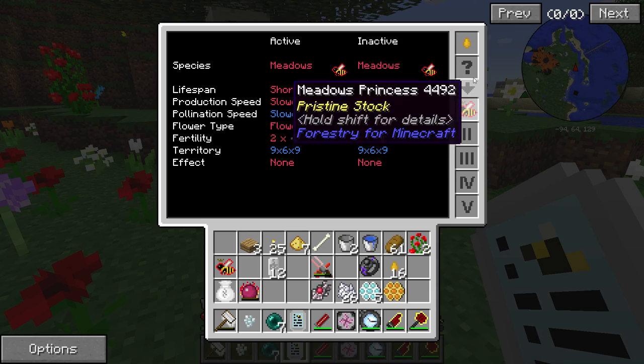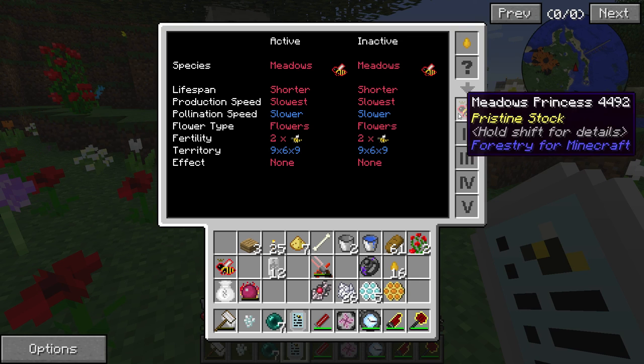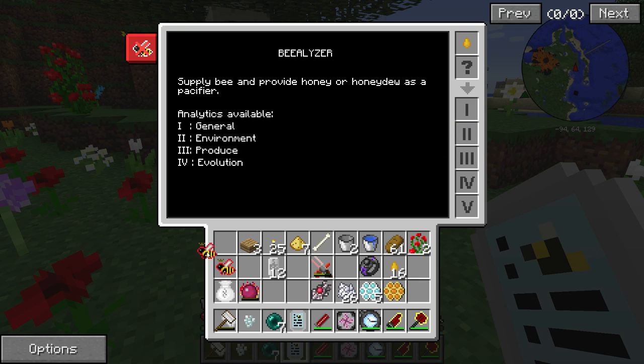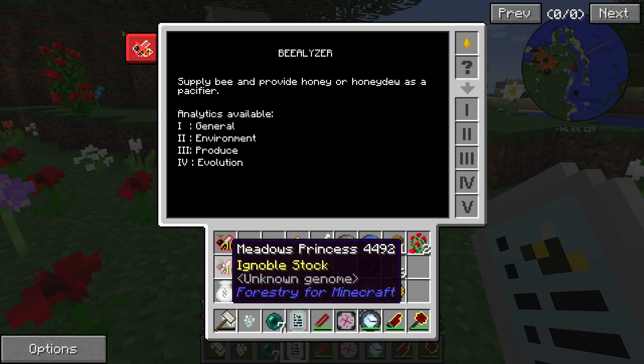Let's put some honey drops in here and check this out. So: shorter, slowest, slower flowers, fertility 2x — I don't know what that really means, but territory is 9x6x9, so territory must be the radius around the apiary or bee hut. Now is this going to be the same? This is pristine stock and this is ignoble stock.